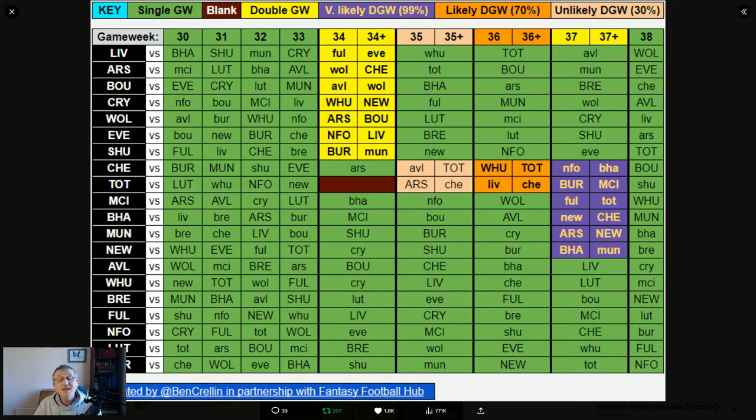If you decide to get Watkins — and you absolutely don't need to buy him, he is quite expensive and there are lots of good forwards to choose from — you'll probably sell him after game week 30, before Man City, or after game week 32 or 34. You're unlikely to hold Watkins for the rest of the season, but you might.